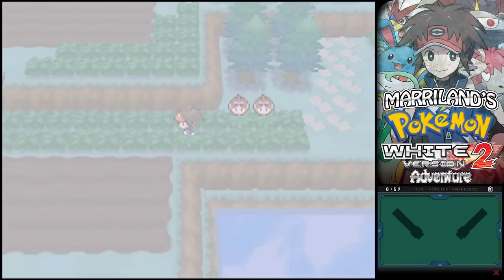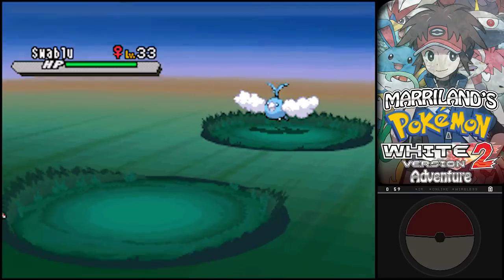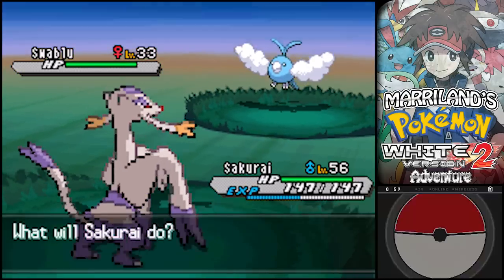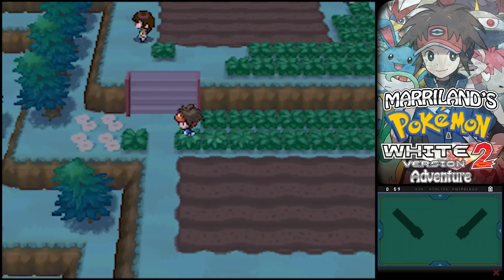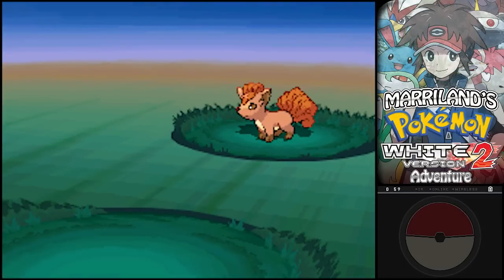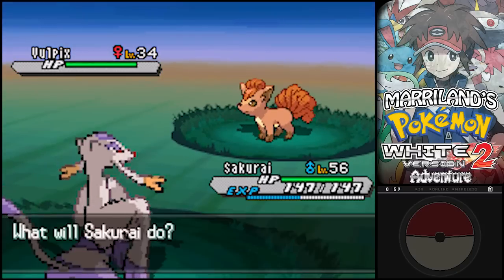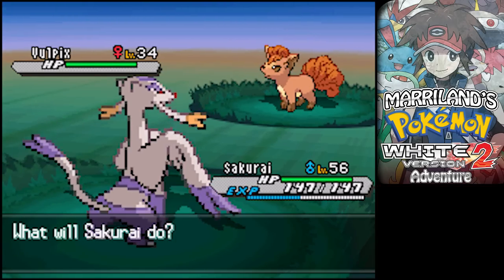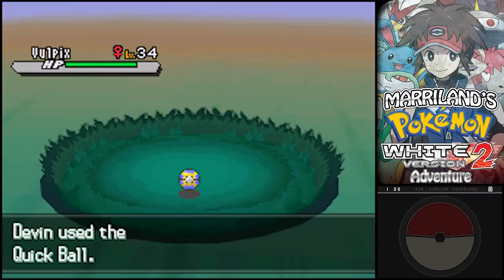The only exception is if you have the time and patience to pick one up in the Abundant Shrine's Hidden Grotto. There are two Hidden Grottos here. Oh look, there's a Vulpix! Cute! I'll just toss a Quick Ball at it and we'll see what happens. Oh, it looks so mad — it had this sad face.